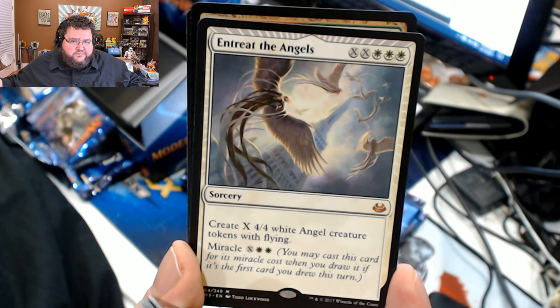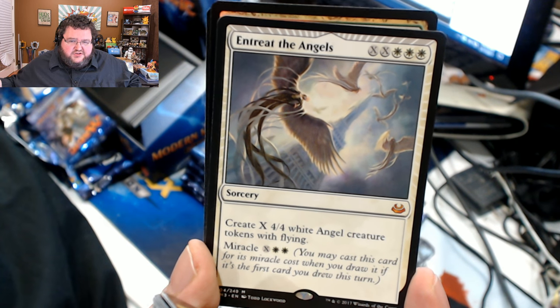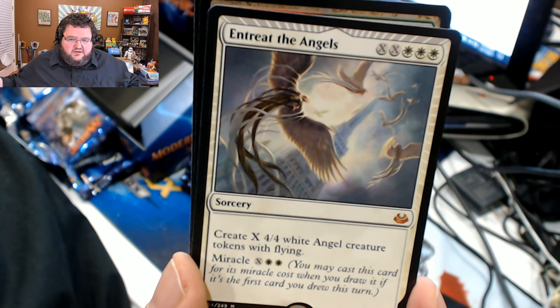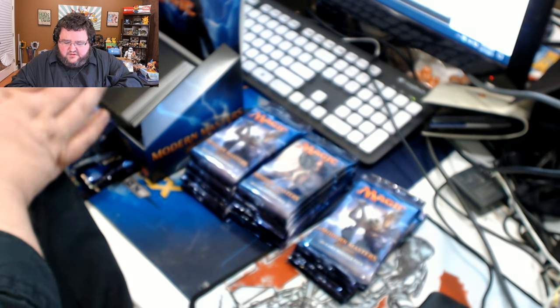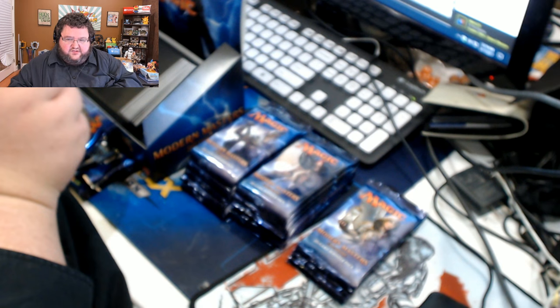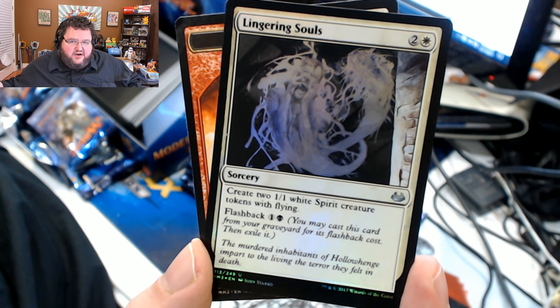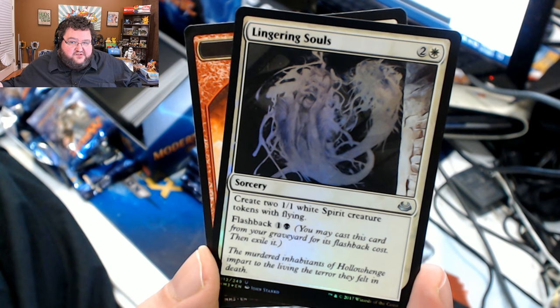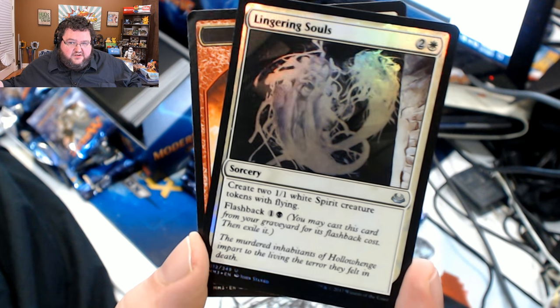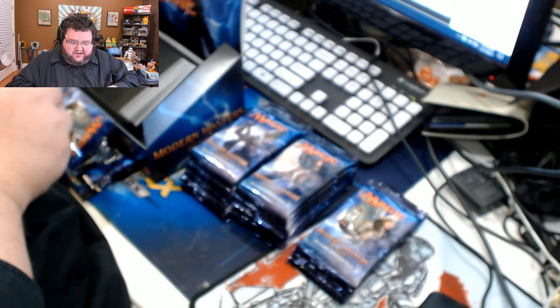I don't even think this is in my cube because I don't really like playing with Miracles in my big cube. Entreat the Angels, though — nice mythic, hope it's got some value. One of my favorite cards ever printed as well — Lingering Souls. I always liked black and white, and I always liked token decks. Black-white tokens was insane. I love this art, and that foiling is gorgeous. Wow — nice hit there.